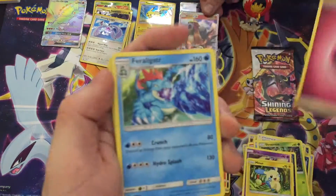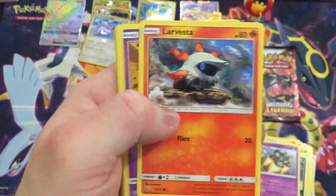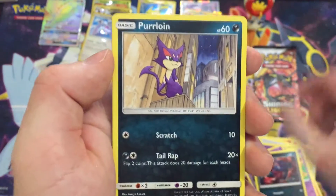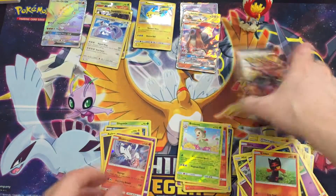We got a fairy energy, Alolan Grimer. We got Purrloin, Breloom reverse — that's pretty cool — and a Raichu. Nice, nice.